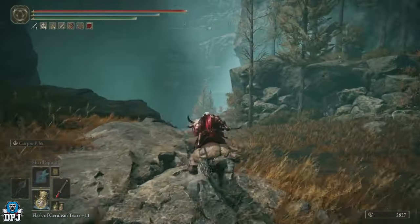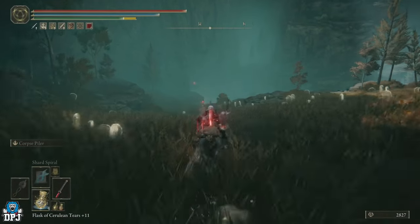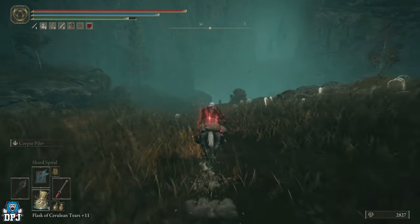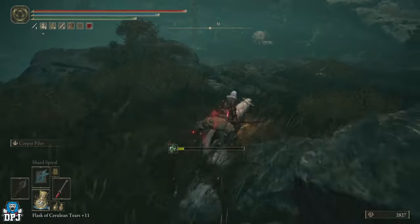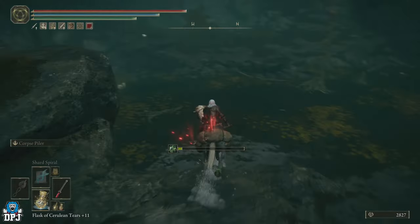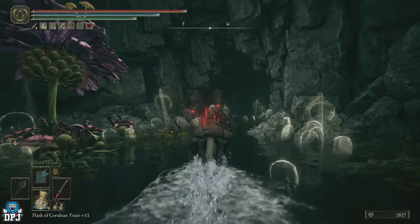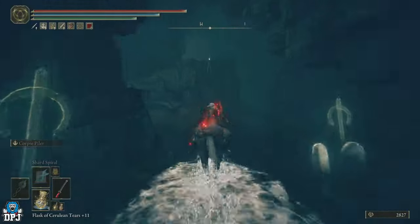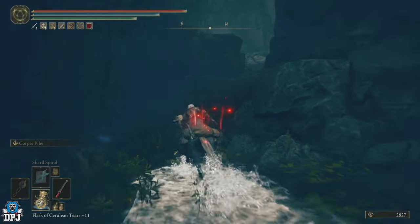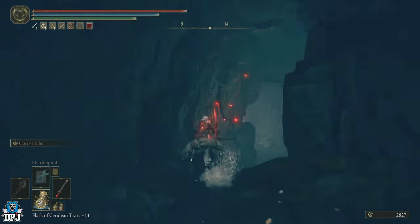Take a slight left and head towards that figure in the distance — just run towards him. Then go this way, jump down, take a left, and run past this big flower and into this cave. Take a slight left, up here, and follow it through. We'll come to a grace just around the second corner.